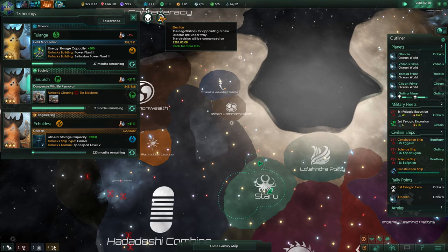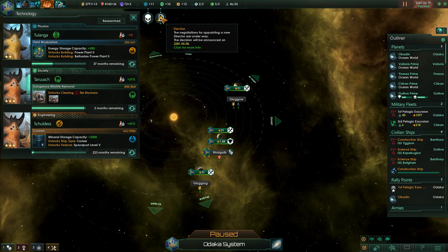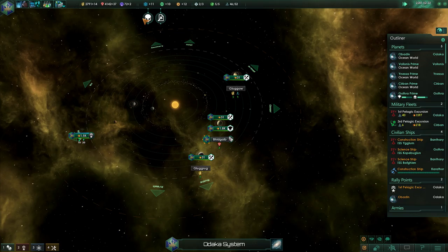I've got my edict focused on this one right here. Who died? Director Waddigs has died at the age of 74. The negotiations for appointing a new director are underway. If I have anyone in mind, now's the time. No — abstain. I couldn't afford it anyway.